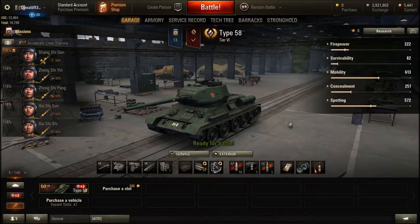As long as you play towards the vehicle's strengths and weaknesses, and use appropriate tactics — especially wolfpack tactics — you can do quite well in the Type 58. This vehicle by itself is not that great, but with the appropriate tactics it can be quite a good offensive tank to use, if you know what you are doing.